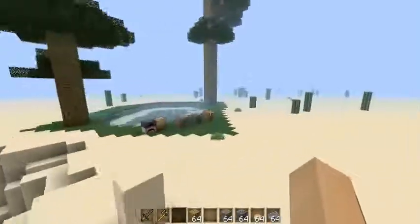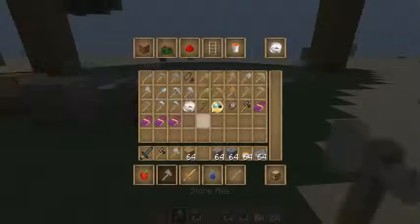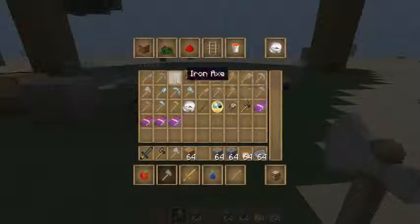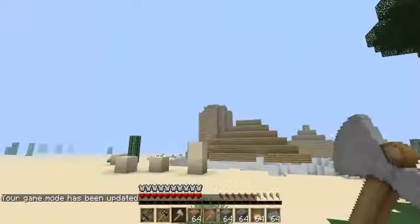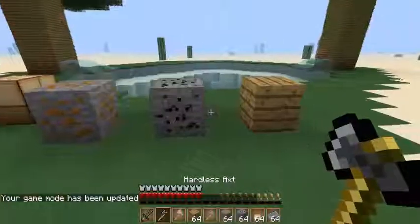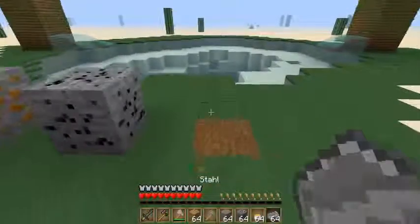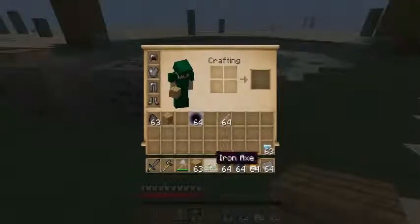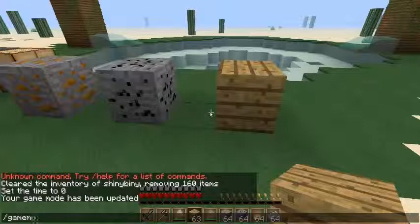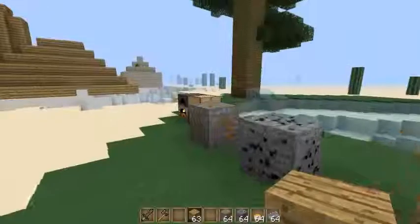Ich kann das hier einmal testen. Nehmen wir uns hier mal eine Axt raus - zum Beispiel eine Steiner-Axt und eine Iron-Axt. Die Hardless-Axt ist besser als eine Diamant-Axt. Steiner-Axt - ja, da braucht man eine Weile. Und Iron-Axt geht auch relativ schnell. Die Hardless-Axt ist so gut wie eine Diamant-Axt, sogar besser. Der Timer läuft noch immer.